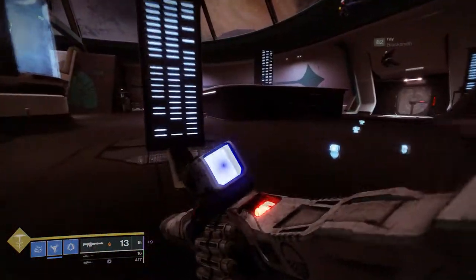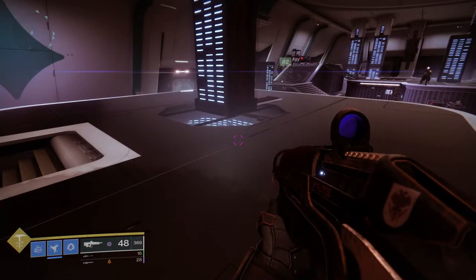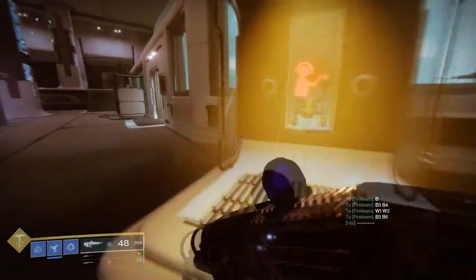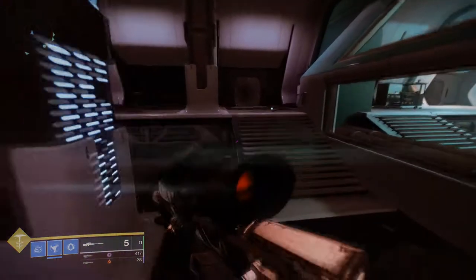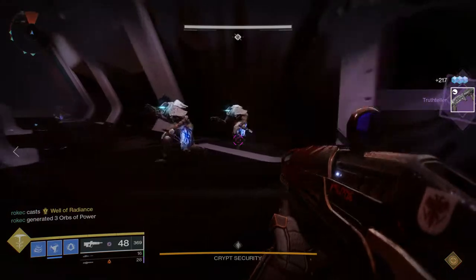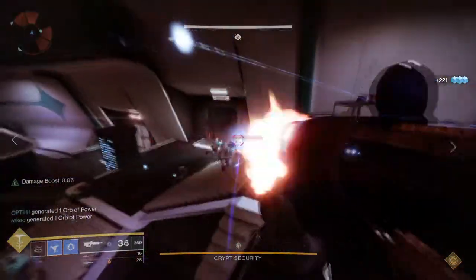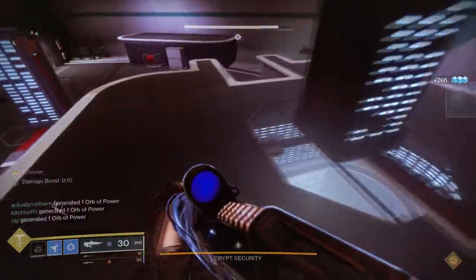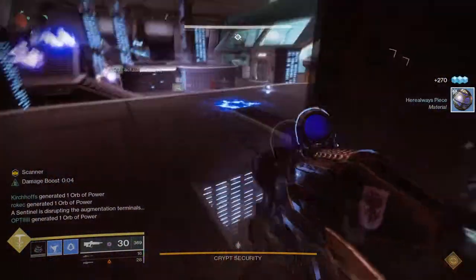The black side spawns the Scanner, and the Operator is already going to be at the augmentation table. The Operator and Scanner roles are basically red and yellow — yellow is Scanner, red is Operator. The Operator is able to shoot data pads on walls and open doors. The Scanner is able to see which data pads the Operator needs to shoot. You'll have three people on each side — black and white — and where those coolant pillar things are, there are little windows where you can see the data pads.